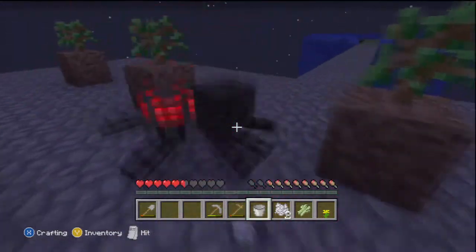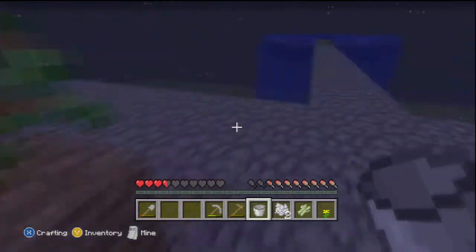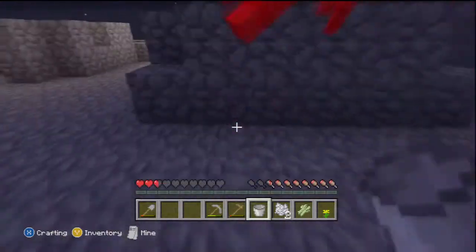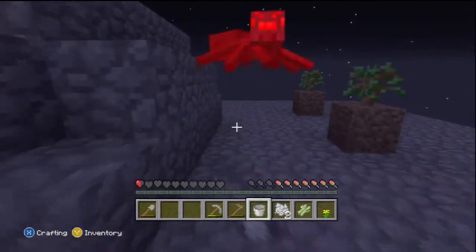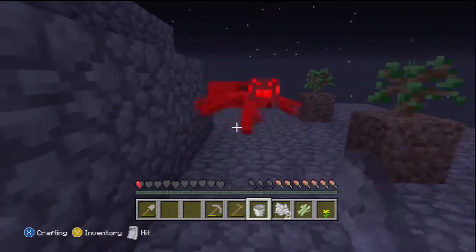I need to make a sword — that's actually something I need to do. So let's just run away from the spider, unless I can kill it with my hand. Come on, just die. Alright, we got it.